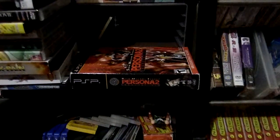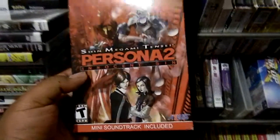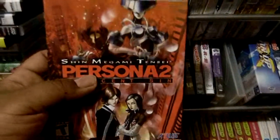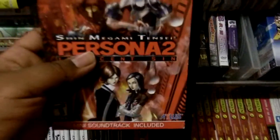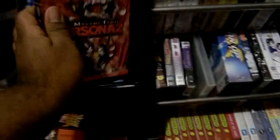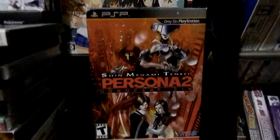The cooler grail of the haul is Persona 2: Innocent Sin for PSP. I couldn't believe it — I picked this up at GameStop for $11.99. It was still sealed; I opened it to check if everything was in there. The game was still sealed inside, and I couldn't pass it up. With my GamePro discount I got it even cheaper. I've seen it go for 40 bucks on the low end and maybe 60 on the high end, so I'm really glad I got it.